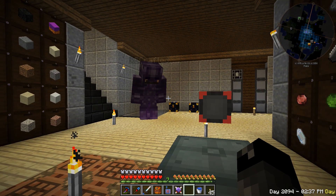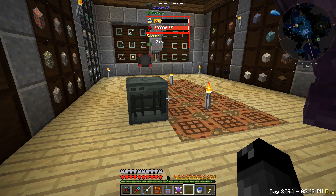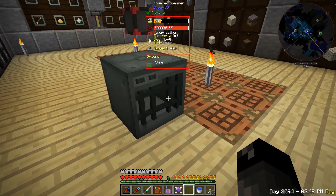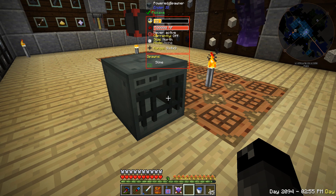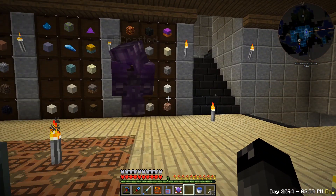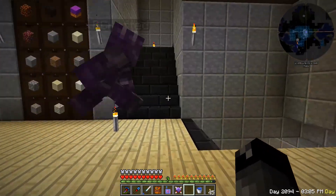Oh, if you shift-click on it, it shows the actual spawn rate: nine by four by nine. I thought it was nine by three by nine — isn't it like it spawns on top of the spawner, the level of the spawner, and one below? I wonder where the four comes from. Doesn't matter anyway.